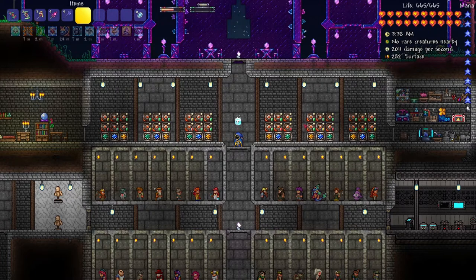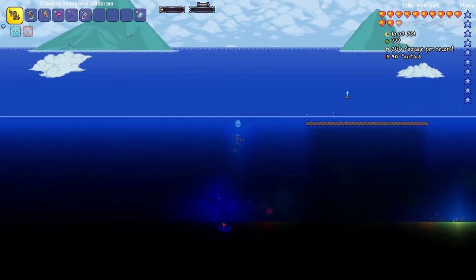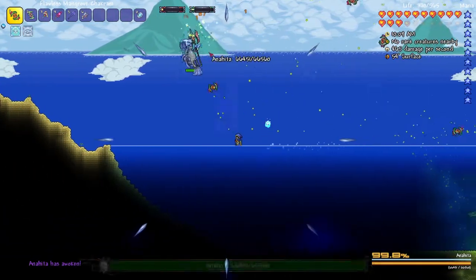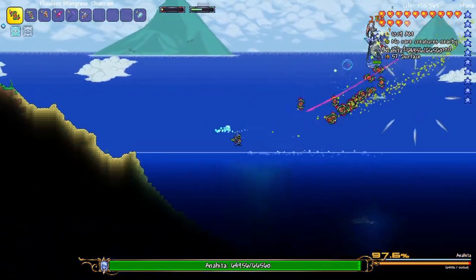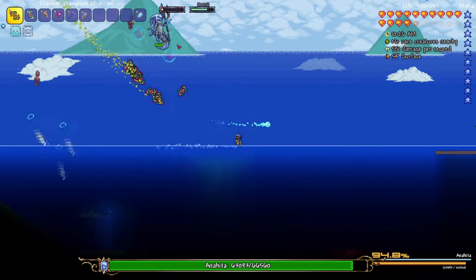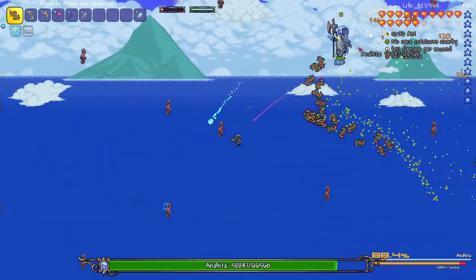Next I want to defeat the Leviathan. According to the boss checklist I have to kill an unknown entity in the ocean biome, so I'm just going to go to the ocean and hang out until something happens. On my rare creature tracker it says question marks — and there's that thing I need to kill to summon the Leviathan. Wait, this isn't Leviathan — I guess I have to kill her first.